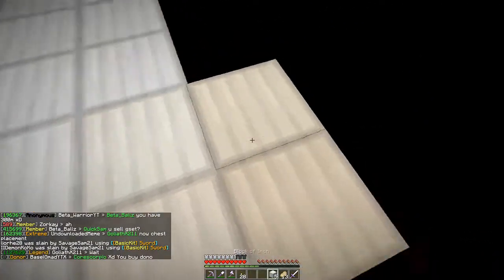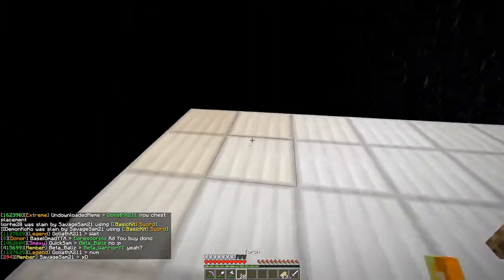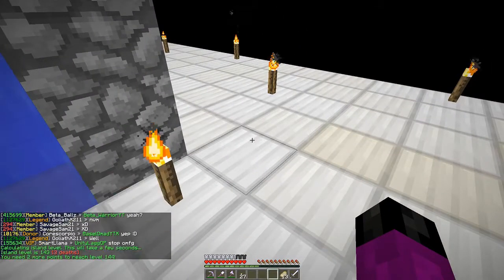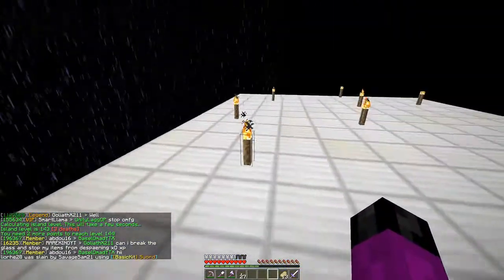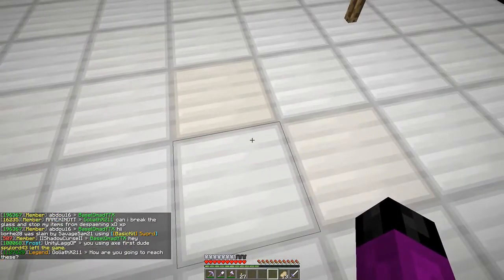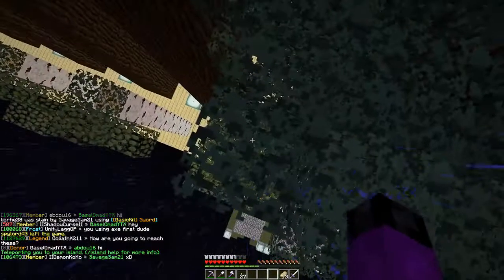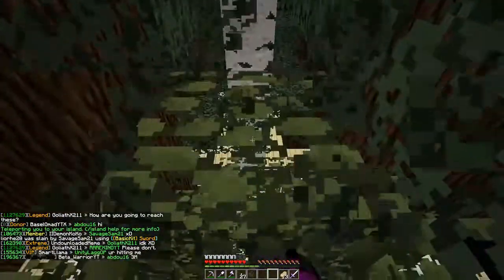I'll check our island level now. So from about 120, we've gone up to 143 — just from 3 stacks of iron blocks. That's maybe 20 island levels from those blocks, which is low — I'd assumed more.